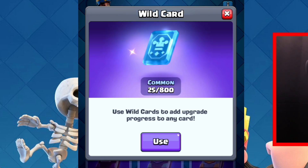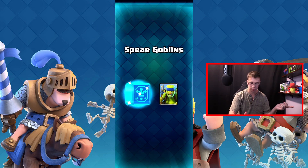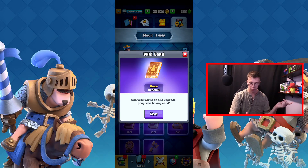You can use a wild card to upgrade the progress of any card. So this is one of the magic items. I can actually use it on my goblins — that makes sense because those are really strong in Clash Royale. I assume they're still strong because back in the meta you'd always use them.